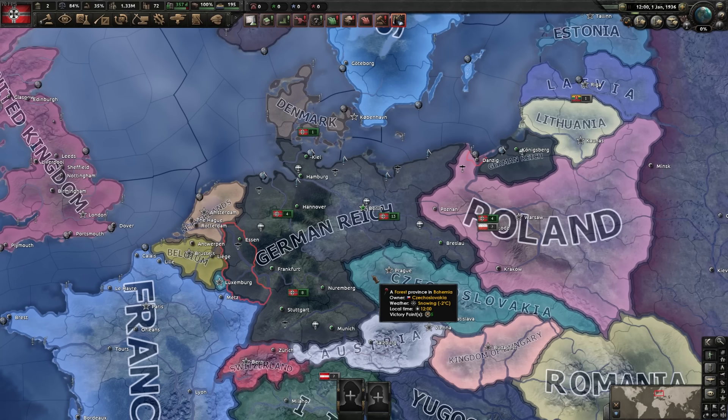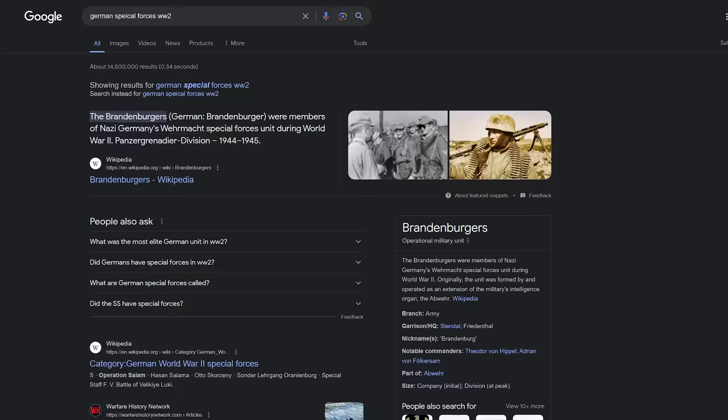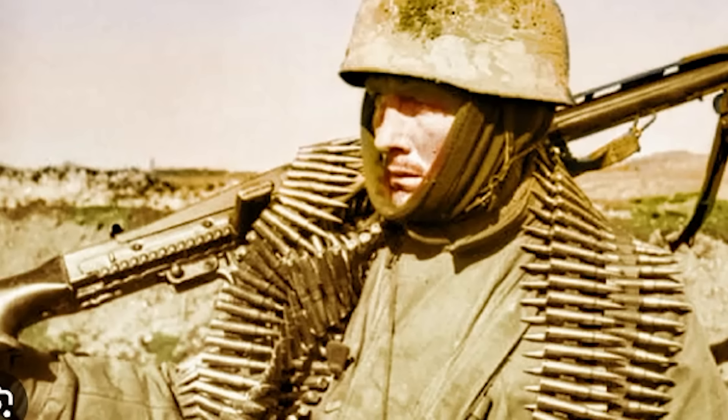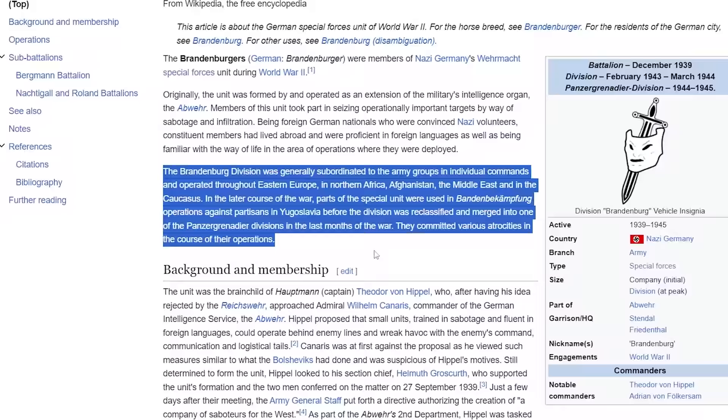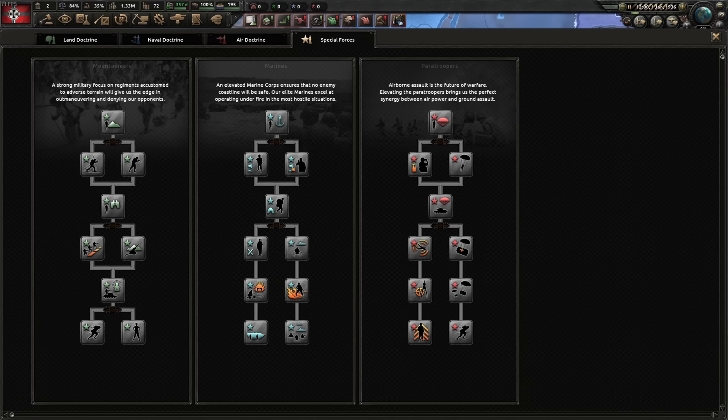Germany, the German Reich. The challenge begins with broken strategies. Officer corps, special forces doctrine — was it paratroopers, marines, or mountaineers? The special forces of the Germans between 1944 and 1945 were called the Brandenburgers. The Brandenburg division operated in eastern Europe, northern Africa, Afghanistan, the Middle East and the Caucasus. So special forces — definitely mountaineers probably — but it likely doesn't fit neatly into one of these three categories.